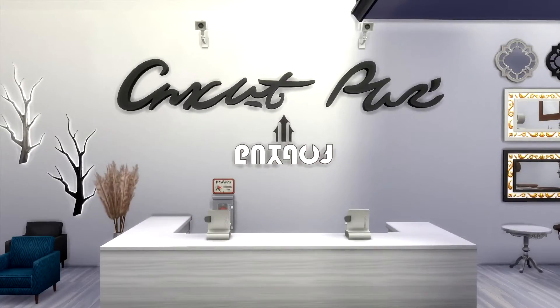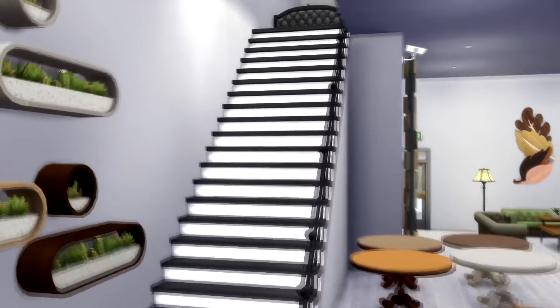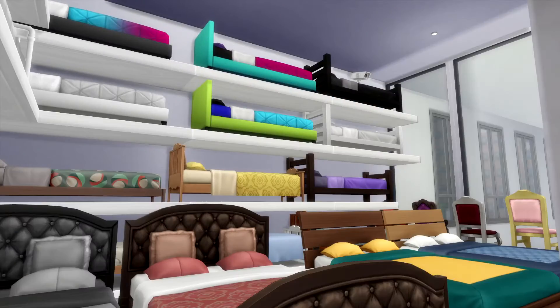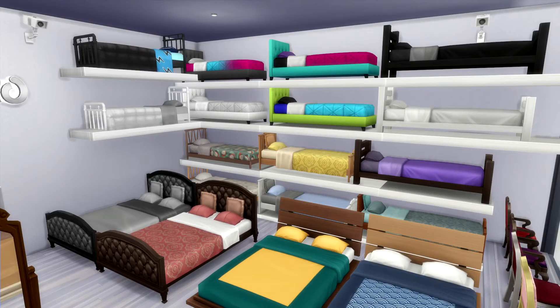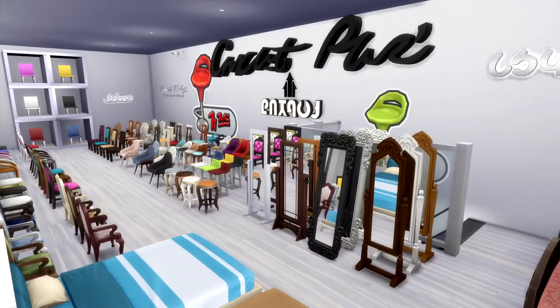And here's the checkout counter — you can see the cute little register computers. There is a little upstairs here. Upstairs we have some bed displays, all different types of bed frames. We've got some mirrors and lots of chairs and bar stools.